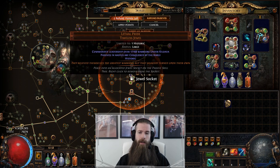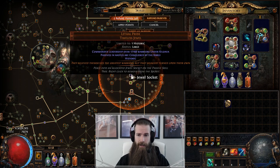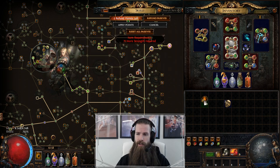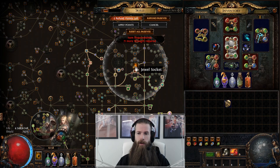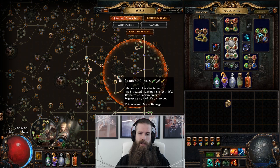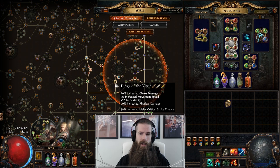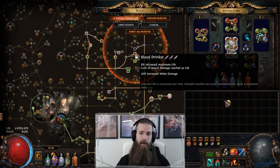The second factor that determines what you get from it is the number on it. On this one I have 17168, but if I were to change it — if I were to use a divine orb on it — you'll see that the number changed and I will now get different modifiers. So I get increased melee damage there instead of life, more increased melee damage, melee critical strike chance, maximum life, melee damage, melee damage.